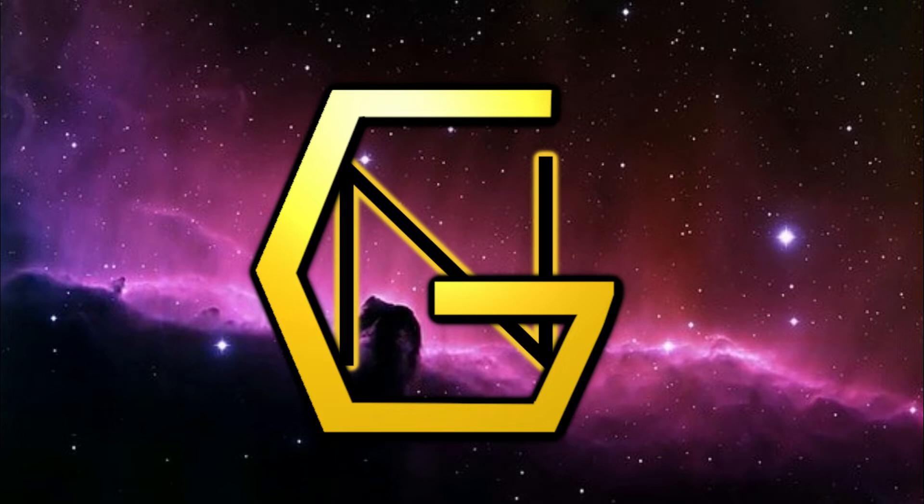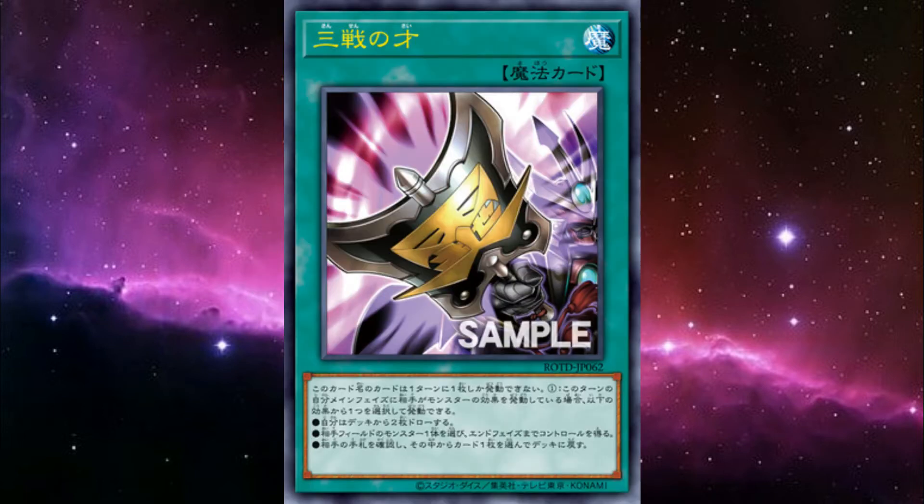This means that whenever a card is printed that has the effect of a forbidden card, or close to it, it's guaranteed to generate buzz. And that's the case with today's card, Three Tactical Talents. Let's go over what it does.